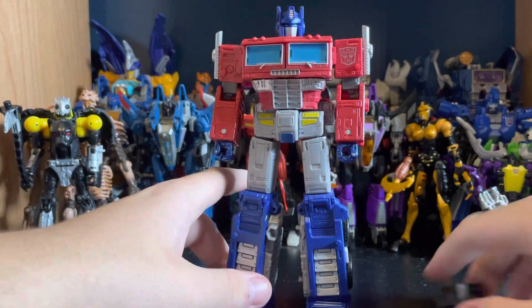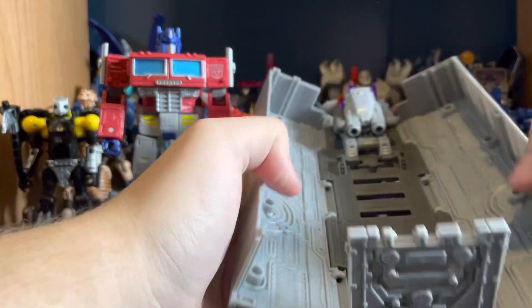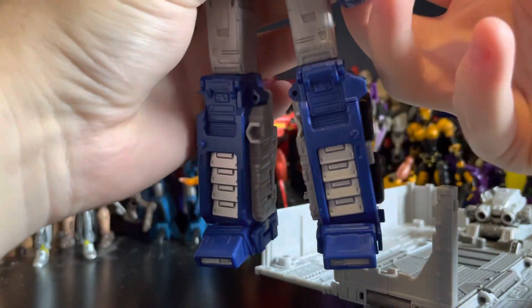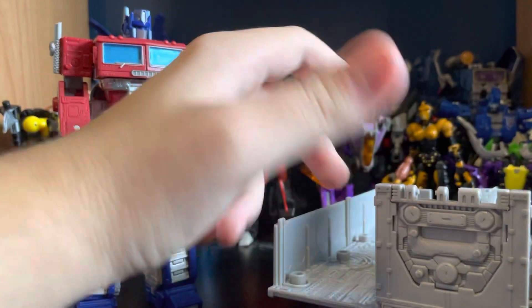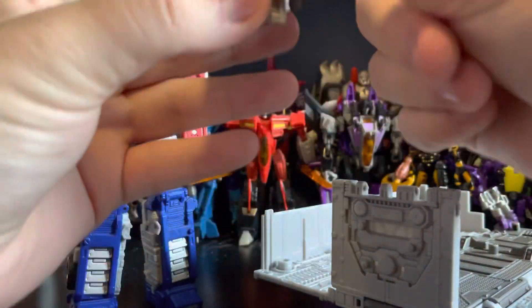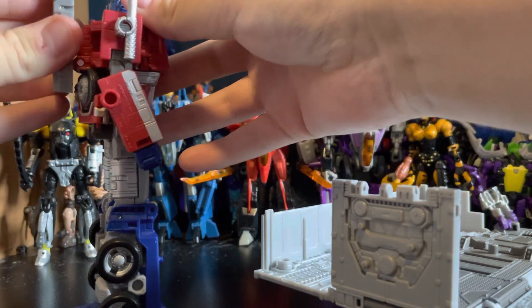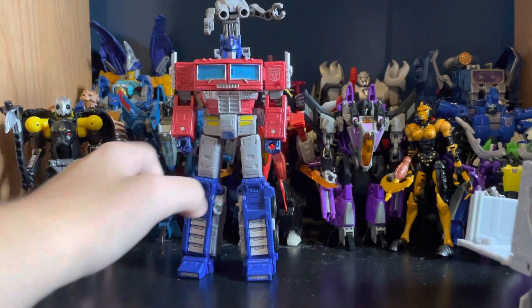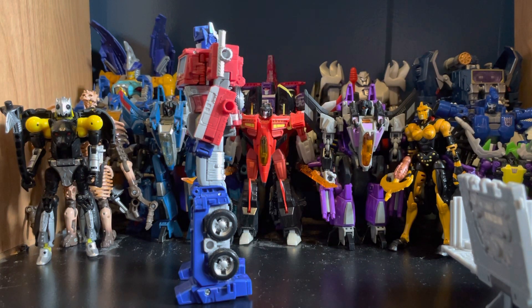I'm surprised they haven't re-released this guy again already. Before transformation, let's talk about the trailer. The trailer opens up on the back door — there's a shield component you can give him, like a little buckler. It can attach the little ramp pieces, but I don't own any of them. The repair drone is removable and you can put it on his back, giving him shoulder cannons and claws. We'll talk about the trailer more in alt mode.